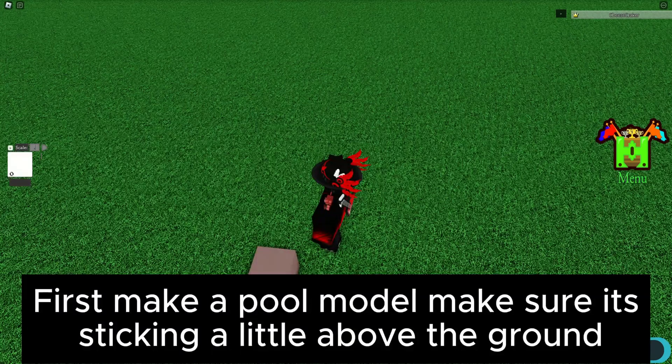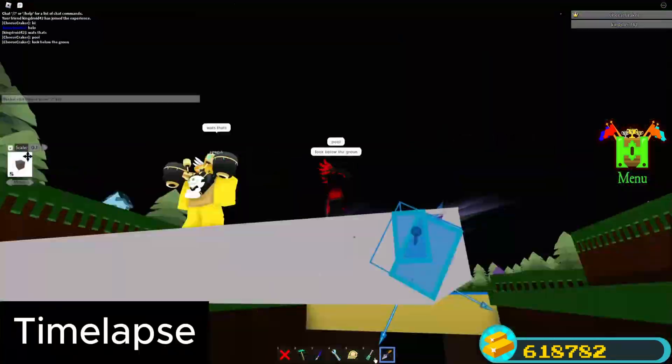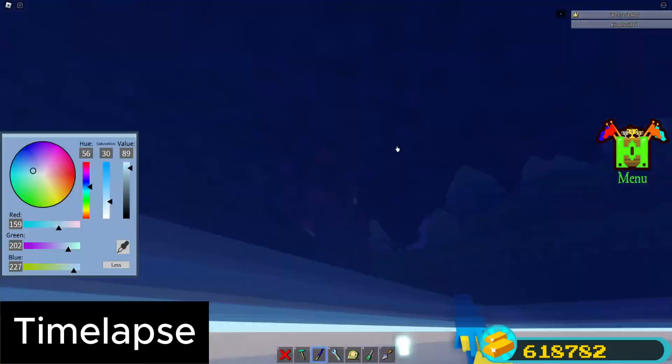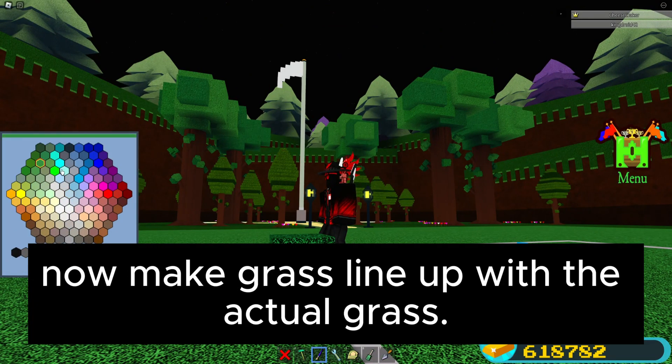First, make a pool model. Make sure it's sticking a little above the ground. Now make the grass line up with the actual grass.